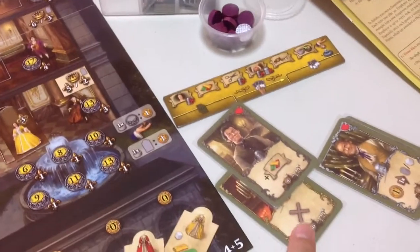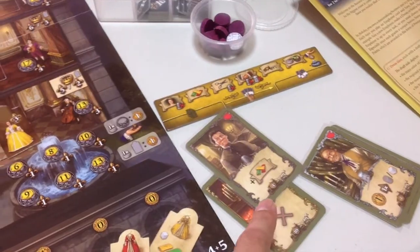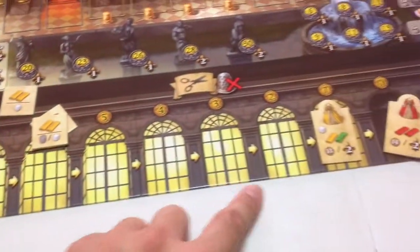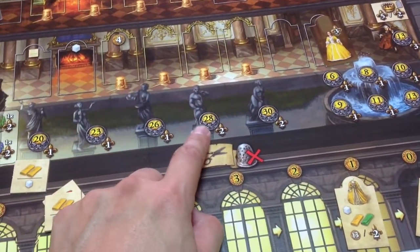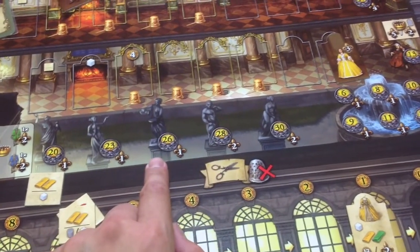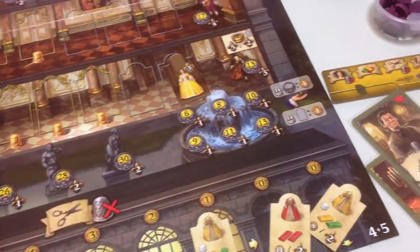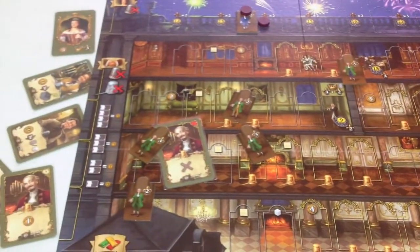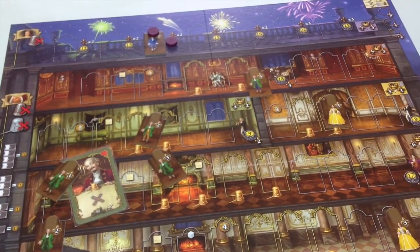The gist of the game is building a deck that gives you enough capabilities to get the right resources, make the right dresses, and choose when to sell for money so you can pay for decorations around the board and score points. It's a game with a lot of point-scoring opportunities, and you need to be quite aware of how to pursue them effectively.